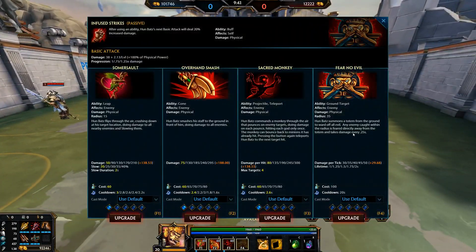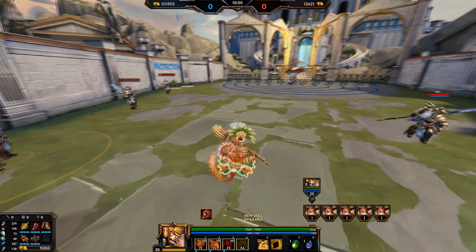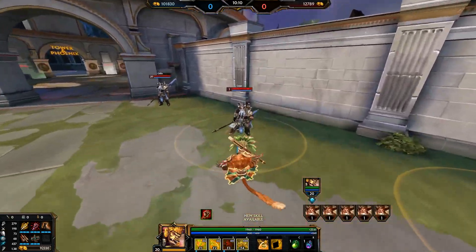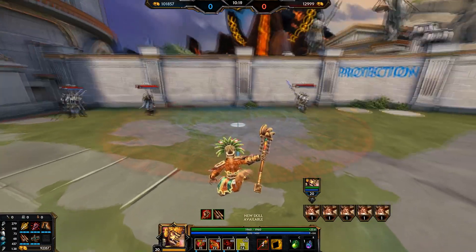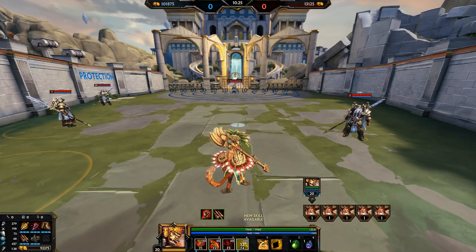Humbats' fourth ability, his ult, Fear No Evil — you're going to max this whenever possible. Humbats summons a totem from the ground. Enemies caught in the radius are feared directly away from the totem and take damage every 0.25 seconds. Remember, a fear moves an enemy away — it's sort of like a reverse taunt. As demonstrated, the Odinbots get feared away from the center of the totem.